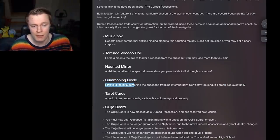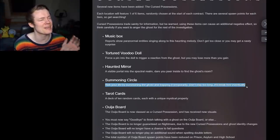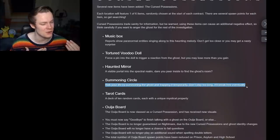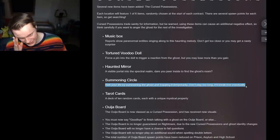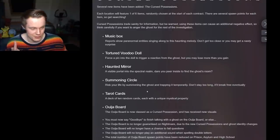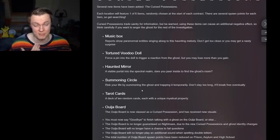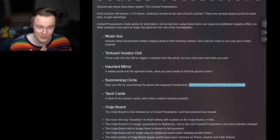Summoning Circle: risk your life by summoning the ghost and trapping it temporarily. Don't stay too long — it'll break free eventually. This is probably going to force a hunt after you use it. This is probably the strongest one out of all of these, because a ghost photo and ghost event can be very difficult to obtain sometimes. So this will be a really nice way to get a ghost photo, a ghost event, EMF 5, maybe even get a Phantom photo. It's going to be very strong, very fun, but also kind of scary to use.